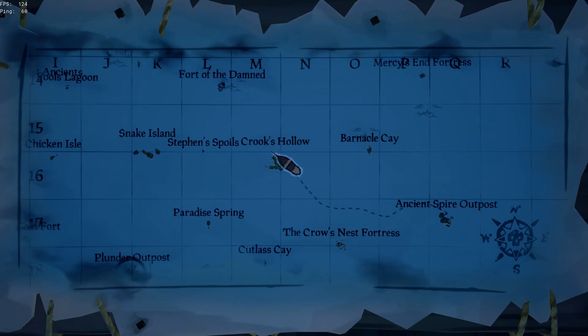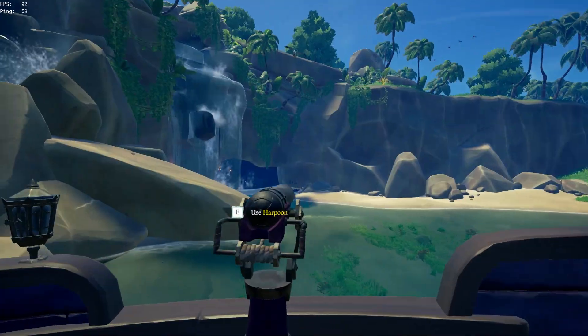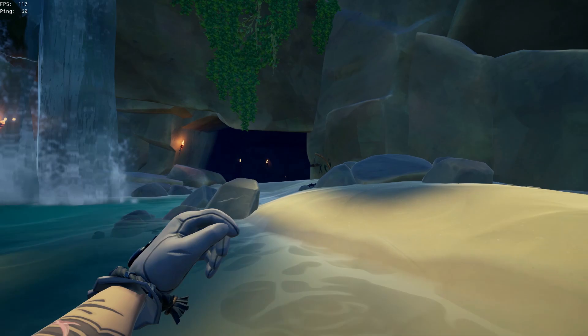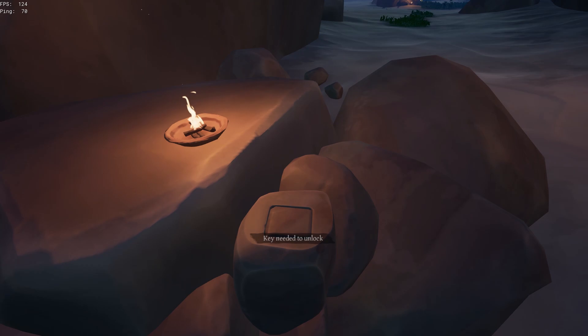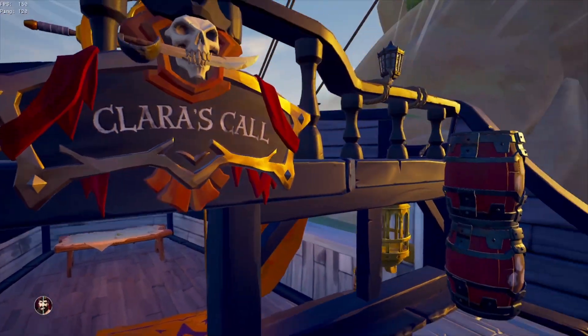For Crook's Hollow, you want to come to the east side and park by the waterfall with your harpoon facing it. The vault is just behind the waterfall on the left, recessed into the rocky wall, and the pedestal where you place the key is just outside on the right.